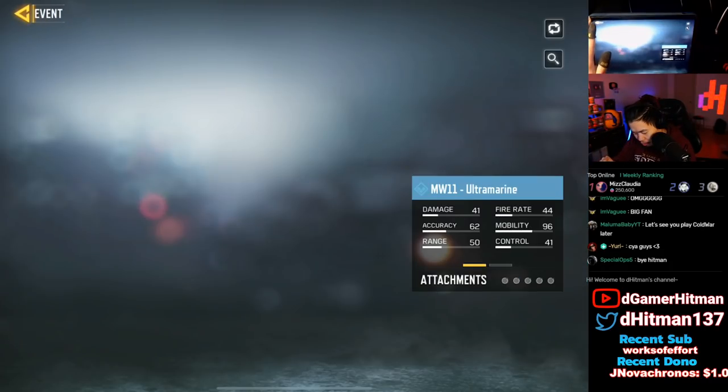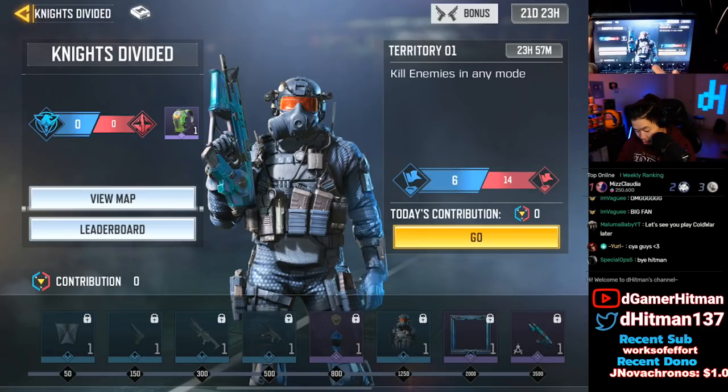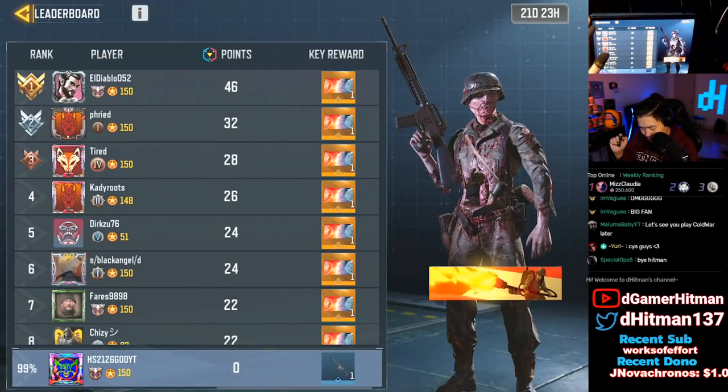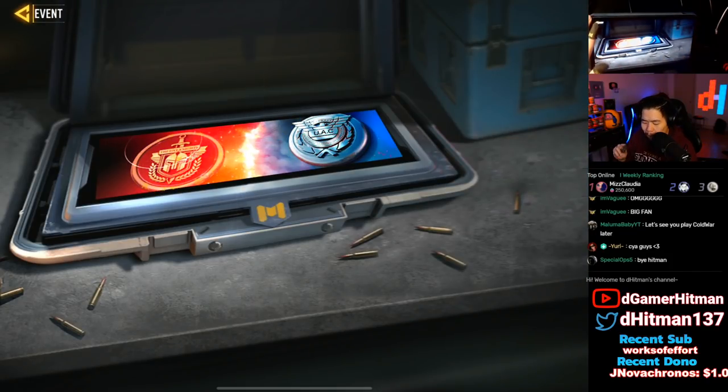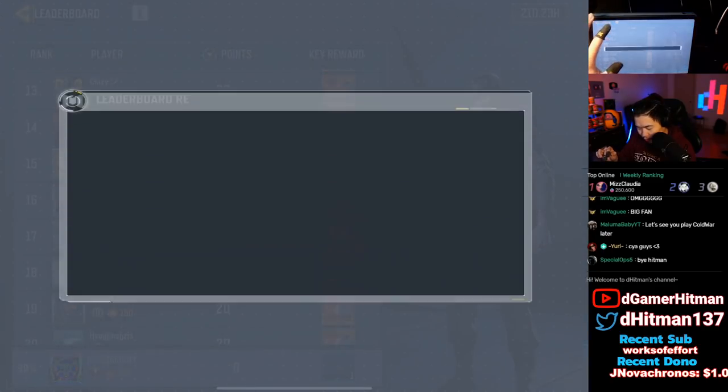So you guys can see, on the blue team you get the wind suit, a pistol, a chopper — that's actually really cool — and a QQ9 Ultramarine skin, which is really cool. You earn contribution points by killing enemies in any mode. Right now the red team's already winning. Let's check out the leaderboard — if you're number one you get a pretty sick banner.